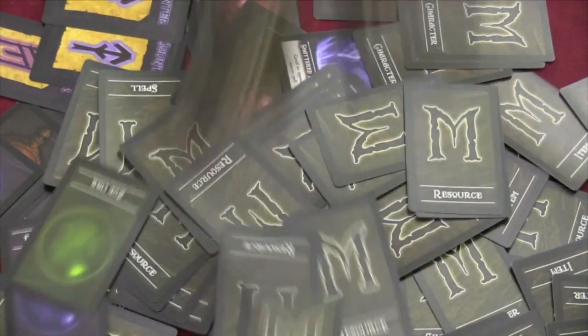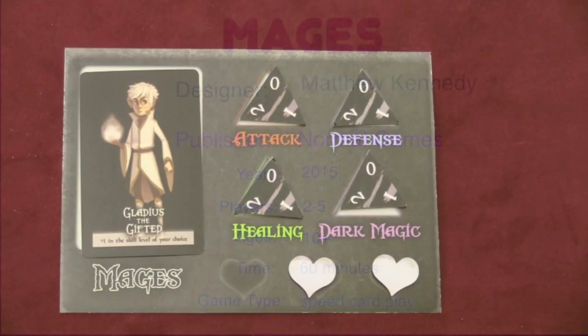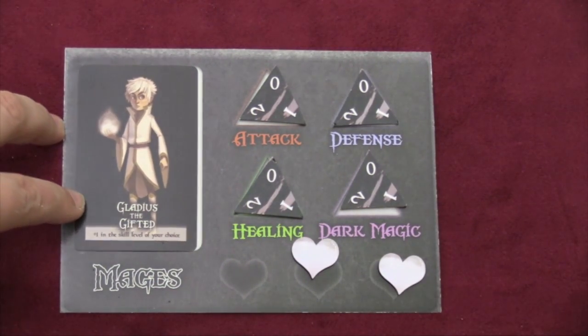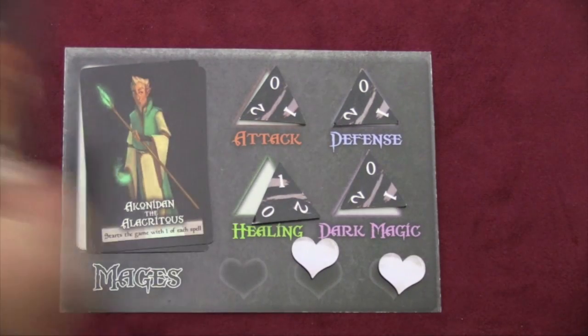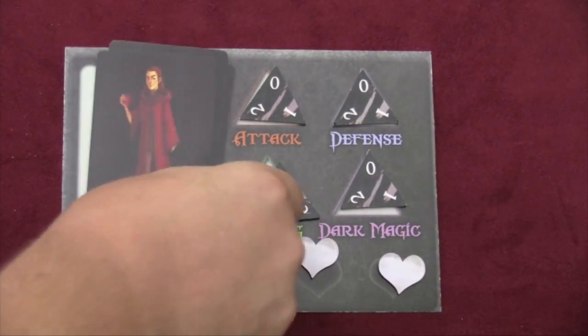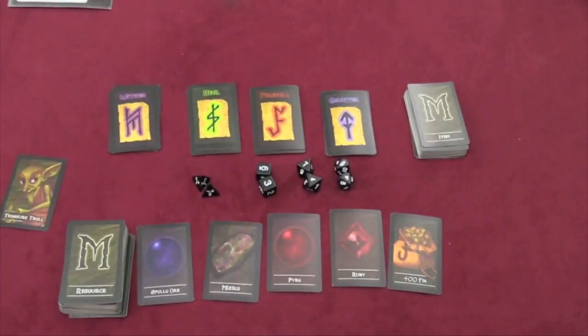So let's take a look at this game that's for 2-4 players. At the beginning of the game, each player gets a player board. They have 2 life — there's 3 there because each player gets a special character. Like this guy here gets plus 1 to a skill level of your choice, so maybe he takes plus 1 healing. But there's at least one person who gives you a life of 3. Items only cost 200 Finn — Finn is the money in this game. You have 4 different abilities: attack, defense, healing, and dark magic. You start with a handful of cards and then the game begins.